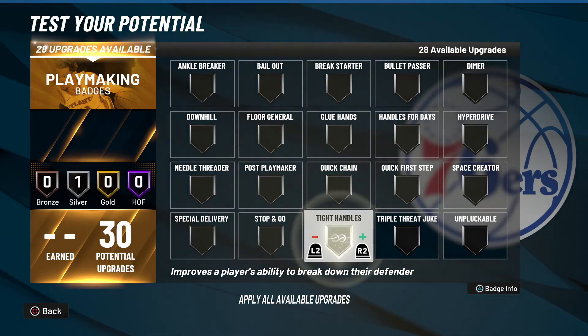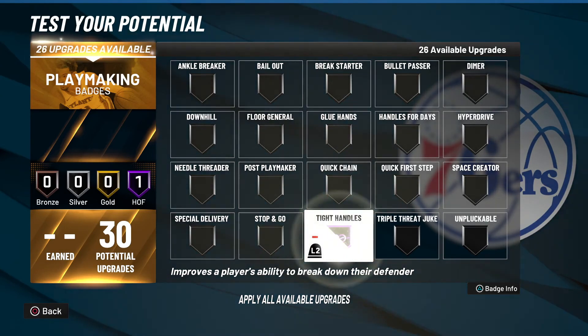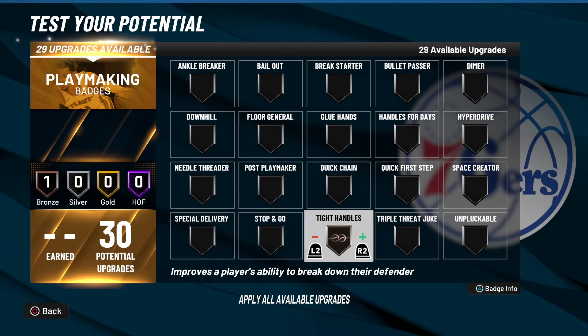I would go with bronze if you're trying to save badge points. But if you do have a bunch of badge points — like I do, I have 30 on my pure playmaker — you can go Hall of Fame. But personally I would just go with bronze. That's just my opinion. It's been your boy Make America Lit. Please be sure to drop a like, comment, and subscribe for more NBA 2K22 content and Badge Breakdown videos. Peace.